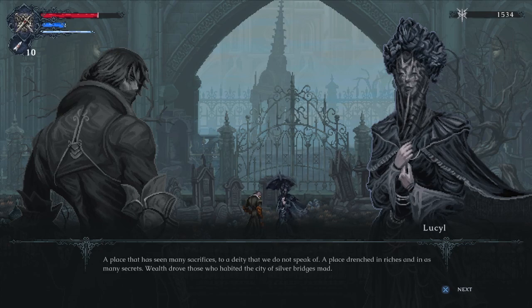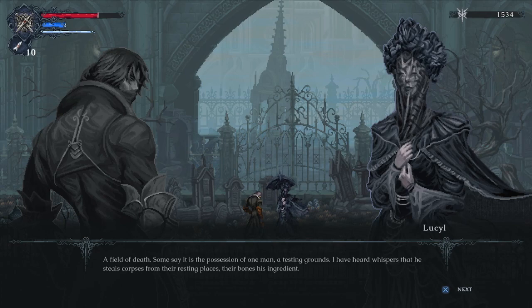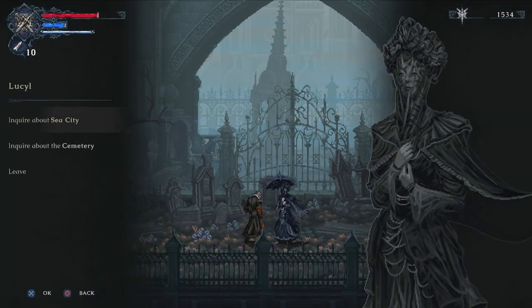More about the sea city of Erlim: 'A place that has seen many sacrifices to a deity we dare not speak of. A place drenched in riches and in as many secrets. Wealth drove those who inhabited the city of silver bridges mad. Those riches still remain there for the taking.' She also mentions a man who steals corpses from their resting places — 'his bones his ingredients, evil courses through his veins as it does through those things he's created. I pray that the church forgives him, but alas I fear my prayers will be in vain.'